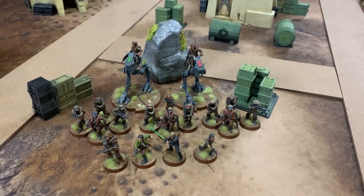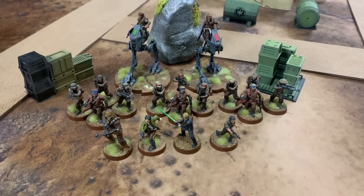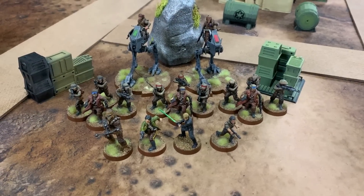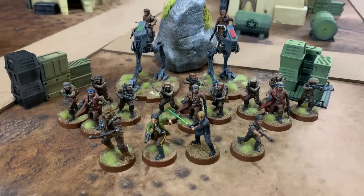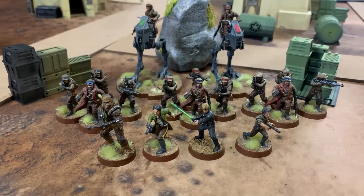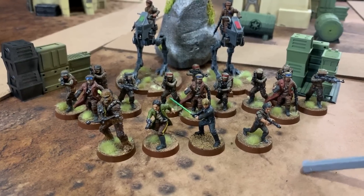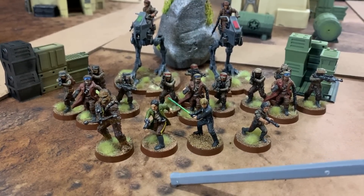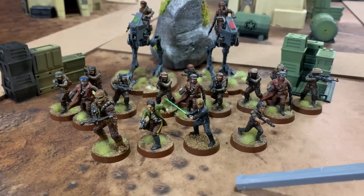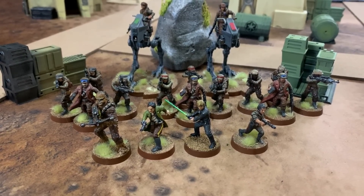Chris is back tonight and he's brought an all-human rebel list — well, there's a Wookiee there. This is a Fantastic Four list. He's got Leia as a commander, Han Solo as a commander, and as operatives Chewbacca and Operative Luke. He's running four expensive, unique characters in this list.